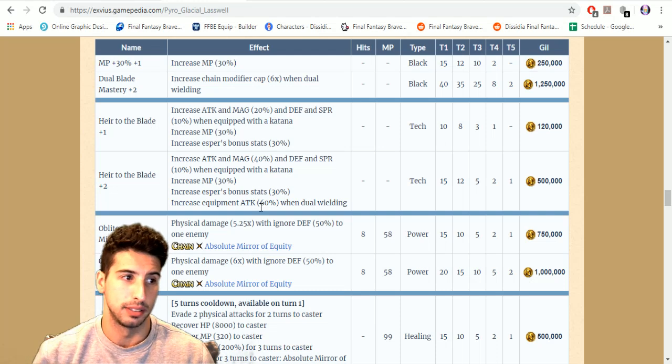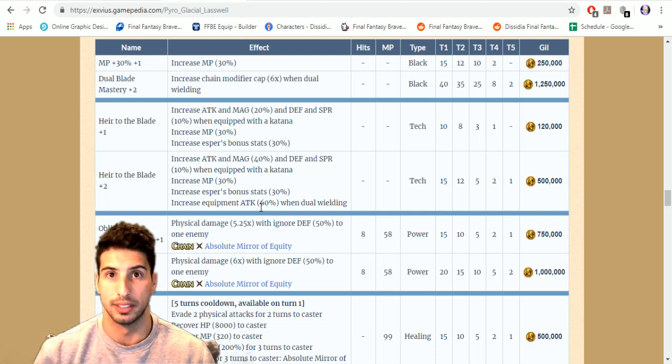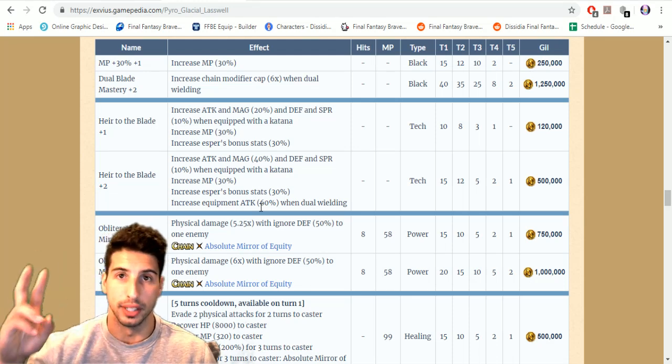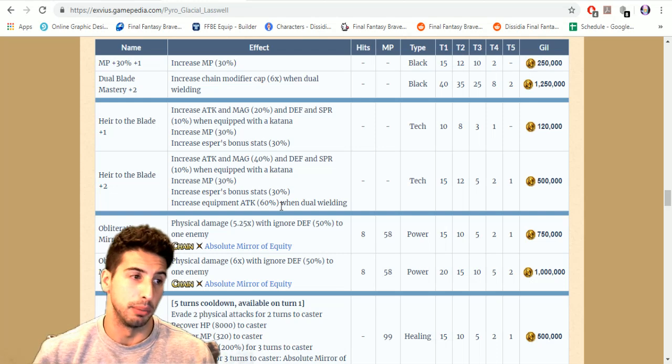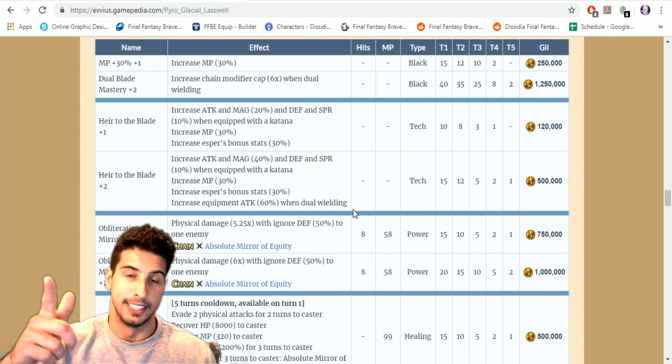Something from the post-maintenance notes: the equipment bonus for dual wielding went up by 100 percent to 200 percent, so true dual wielding is now at 200 percent. That means you'll hit those modifiers higher and deal more damage. Xenothe Betterstar is going to be a monster, especially when CG Lightning comes out with her TMR.